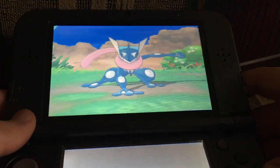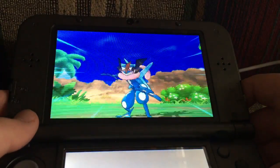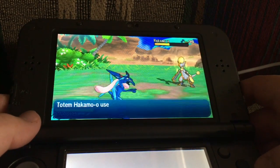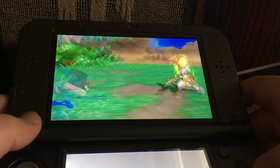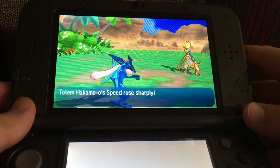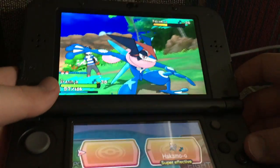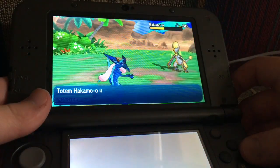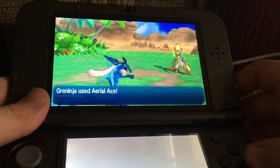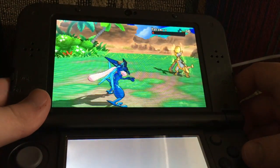Here's Greninja's special ability. Its ability is Battle Bond — so when it knocks out a Pokemon in battle, it becomes Ash-Greninja. Oh wow, I'm so psyched to use this guy. Aerial Ace again — this ought to take it out. Aerial Ace should finish it off. And it did.